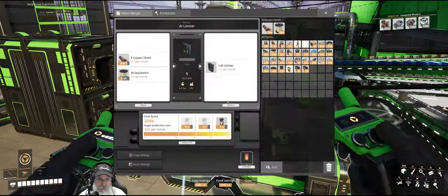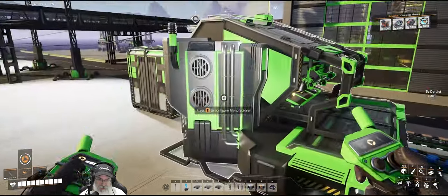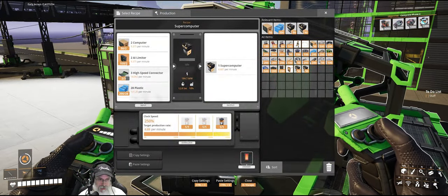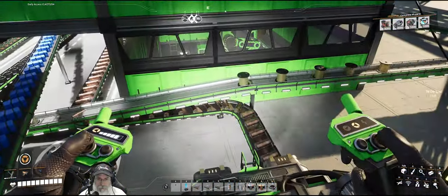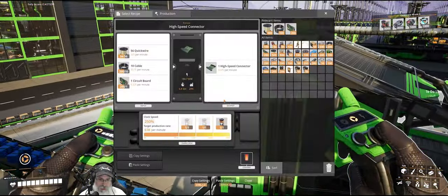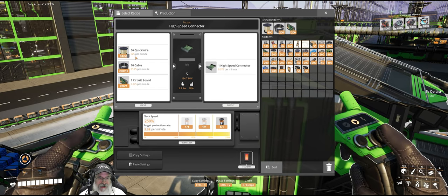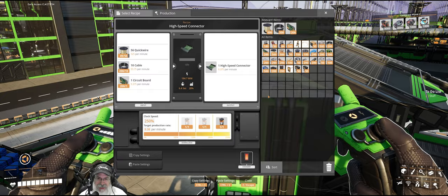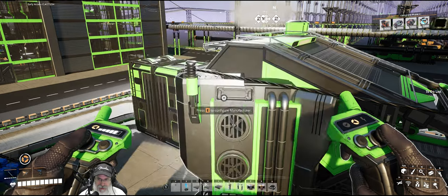This guy's been making AI limiters, and we still have 52 extra in addition to a full amount in there. The thing that's been holding me up a little bit is quickwire. This machine consumes 525 quickwire per minute to make these high speed connectors at maximum clock speed.